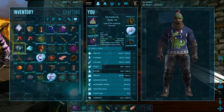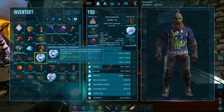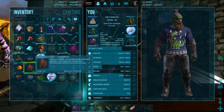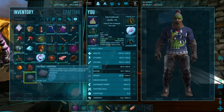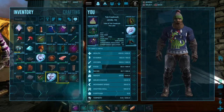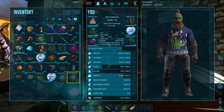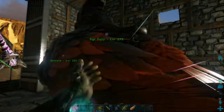I got one more cryopod, a megalocerous chibi pet, and another carno chibi pet. I also got a lot of food items, building materials, and some polymer, which is good. I got another crossbow blueprint but it's nowhere near as good as this ascended one. I think I'm going to try to make this ascended one today.